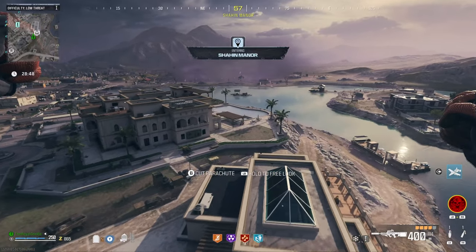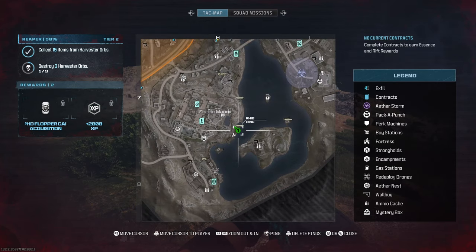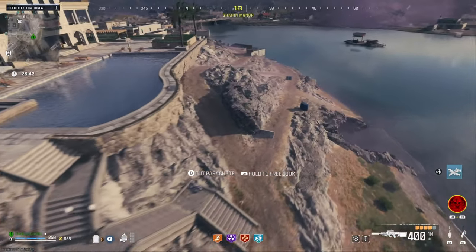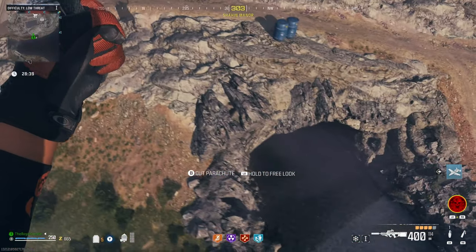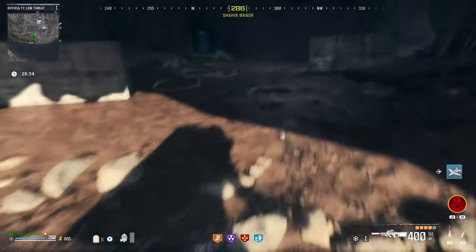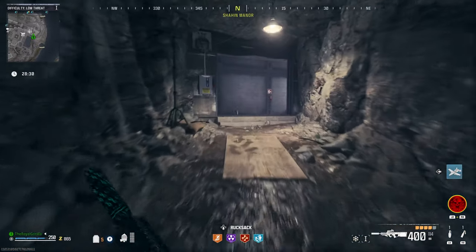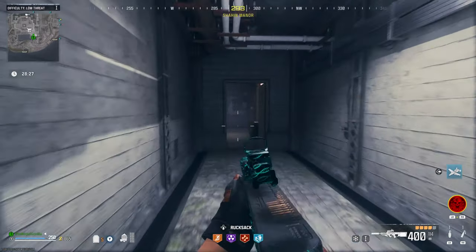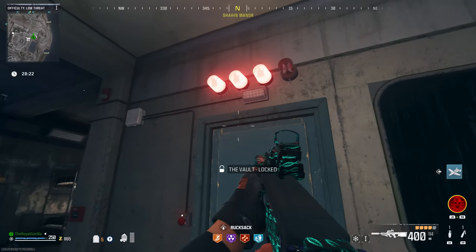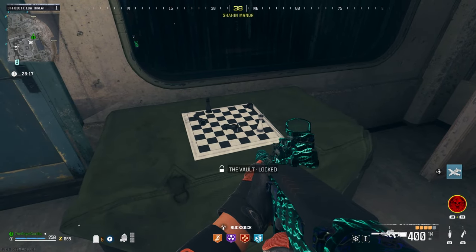Easily the most involved easter egg in Modern Warfare Zombies can be found hidden below Shaheen Manor. Accessed either via a rappel in the manor itself or by the cave near the lake, underneath the mansion is a network of secret tunnels. These tunnels hide a secret vault, filled with goodies that you'll no doubt want to get your hands on. But to unlock it, you'll need to defeat three boss mercenaries around the map and find a hidden transmitter. Each of which are indicated by a red light above the door and a piece on the chessboard beneath the window.